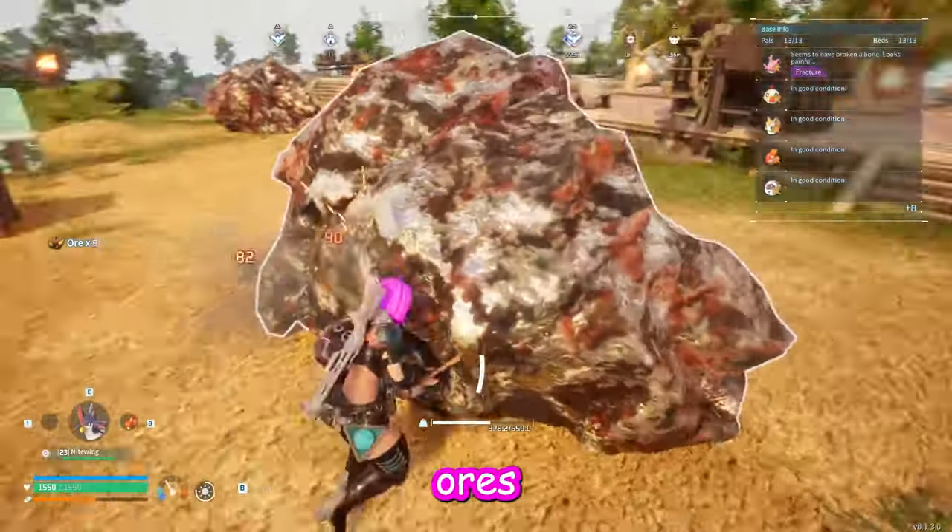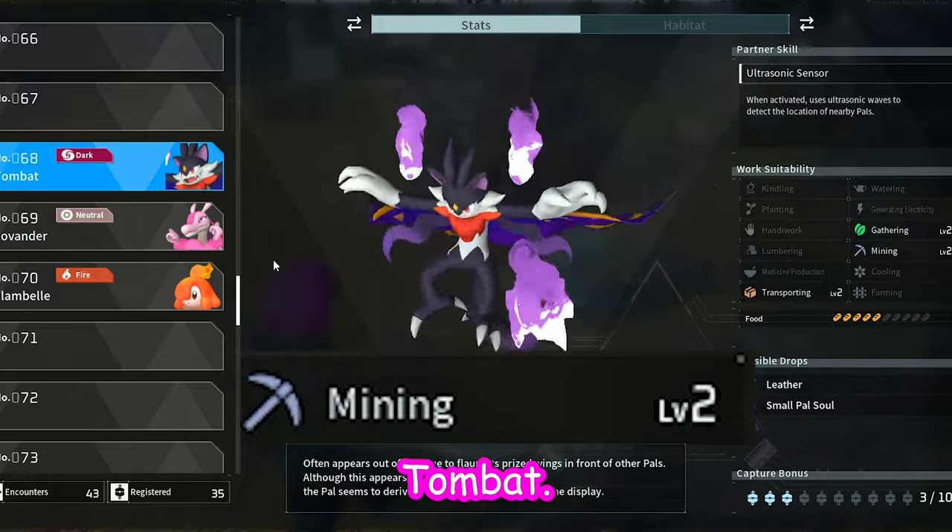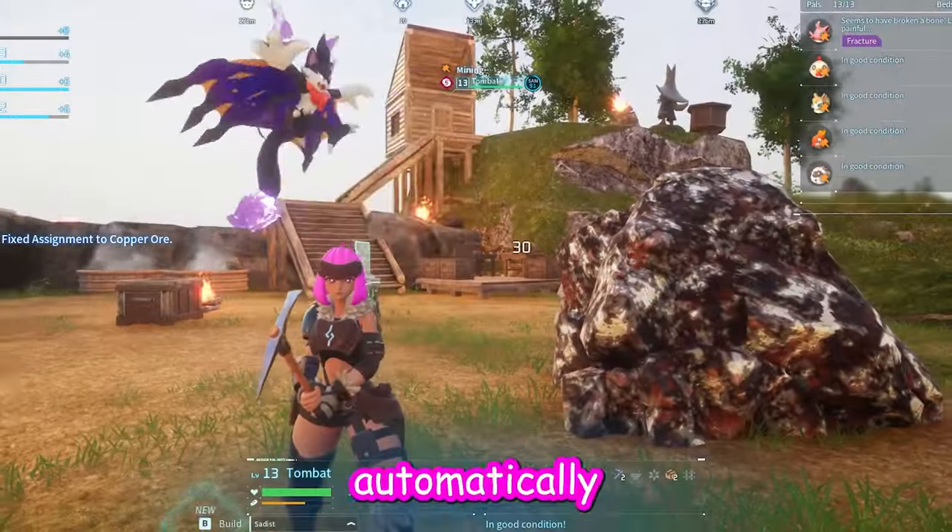Are you tired of mining ores yourself? Introducing free labor! Make sure your PAL is at least level 2 mining, like this tombat. Pick up your PAL and throw them at the ore — they should automatically start mining them.